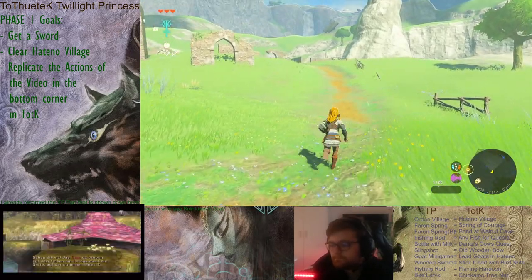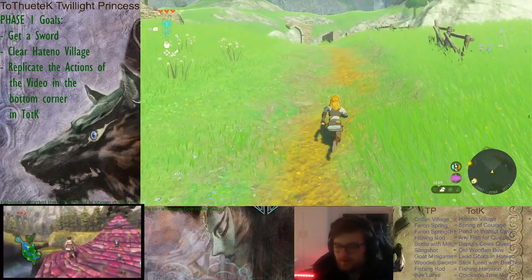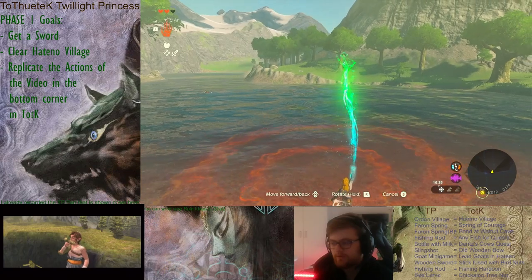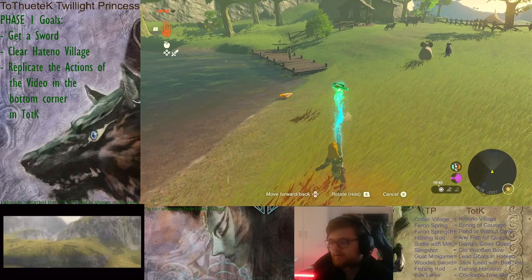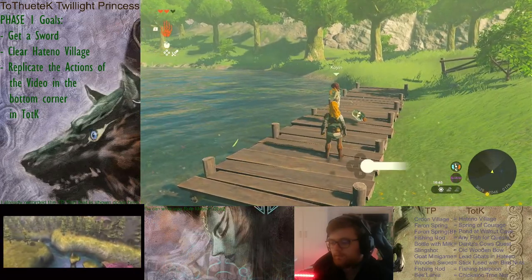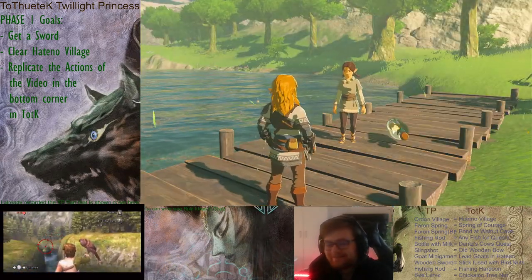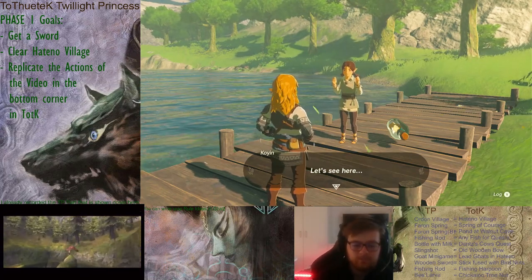Now, the fishing rod — or rather, the basket — is equivalent to rescuing the bottle from the pond. That mission is the equivalent of what I'm doing in Twilight Princess. The reward is a fishing rod in Twilight Princess, and so the equivalent I thought of is the fishing spear, or the fishing harpoon. So you get a fishing harpoon.